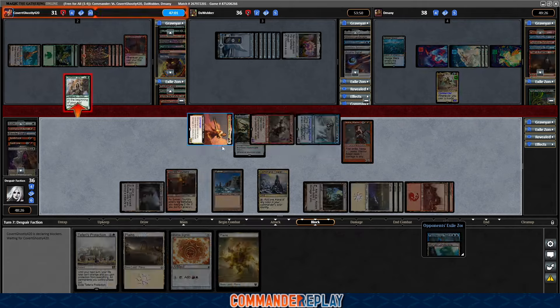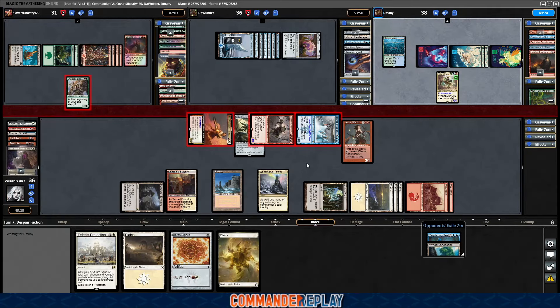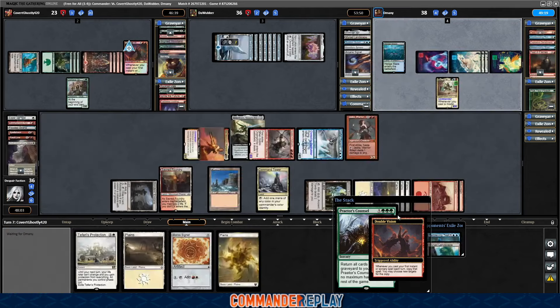Opponent's going to block our commander. My thought was send everything, and even if they block one, the others will get through — still a shot for eight. I'd prefer they were a little lower at this moment. Down to 23 for opponent, and we'll pass like that. Sit on Teferi's Protection. Praetor's Council — no.